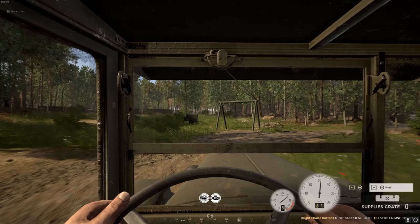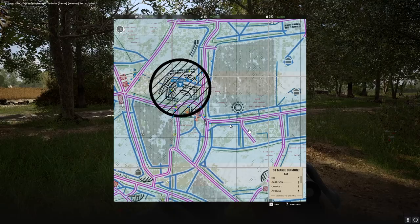Number 10. If you have dropped the 2 crates from a supply truck, you can refill supply trucks by driving back to HQ. This is a good way to get a lot of supplies on point without a commander.